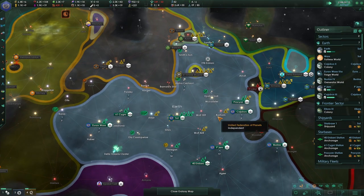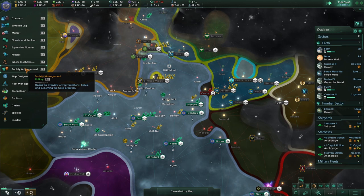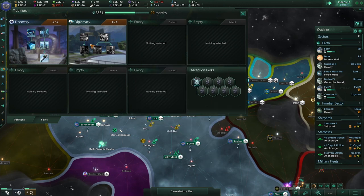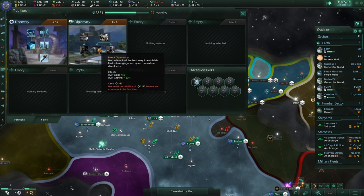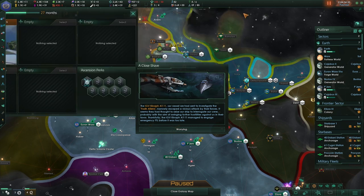Soon I think we will go for the Alliance tradition. I want to take a look at these traditions — oh, that's the first one we can go for. We did lose a pop — that's a shame. Diplomatic protocols: unity plus three for diplomatic networking, direct diplomacy, and eminent diplomats. That would be nice as well.